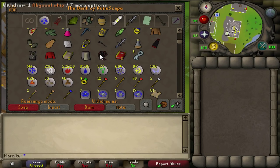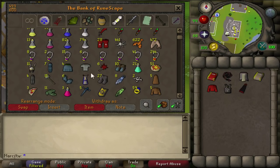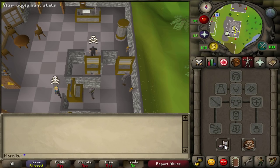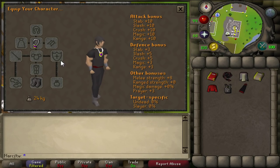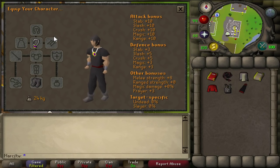Now, about what you should actually wear for your inventory and your gear. Here I'm going to show you all the possible combinations you could bring — you do not have to bring the same as I do. First off, Climbing Boots — those are only 10 GP. You don't really care about losing them. Keep in mind that it's in level 25 to 30 Wilderness, so you might actually die. Glory is for teleporting away as soon as possible, as if you see a team trying to kill you, you can always escape below level 30 Wilderness.